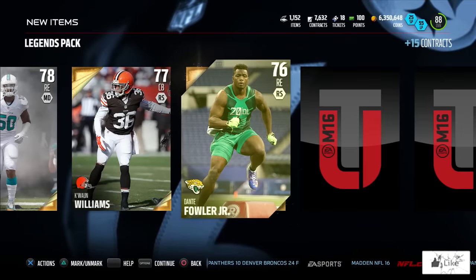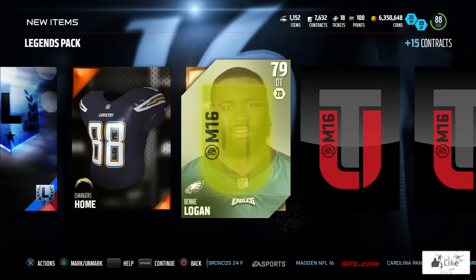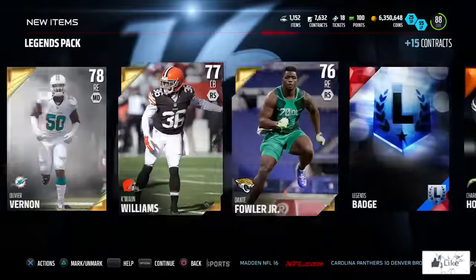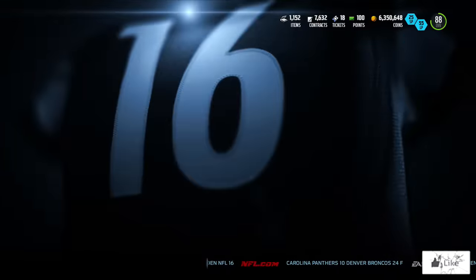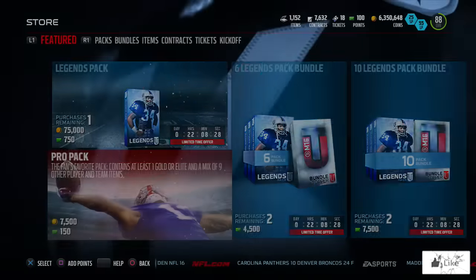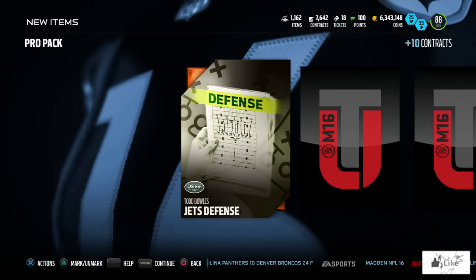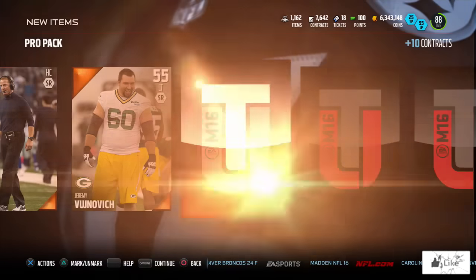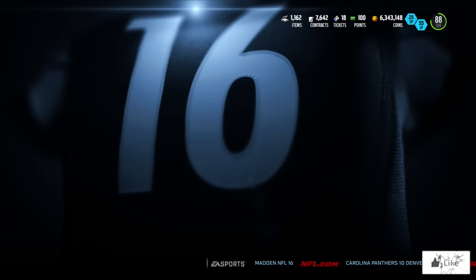We pull a 78 tight end... and we get a legend badge. I should have known — it was either that or a collectible. Pretty much we just wasted 75,000 coins. I should have stayed with the pro packs — that seems to be the better buy. At least the legend badge may have a little value now since you can put three of them into a set to get the ultimate legend badge.